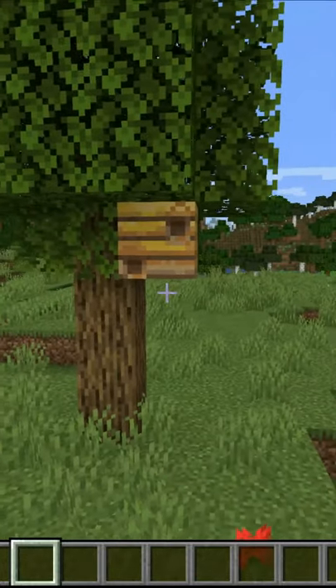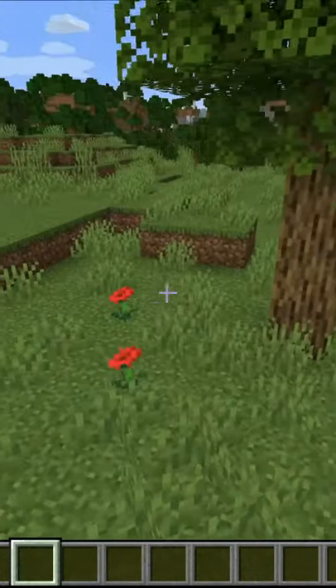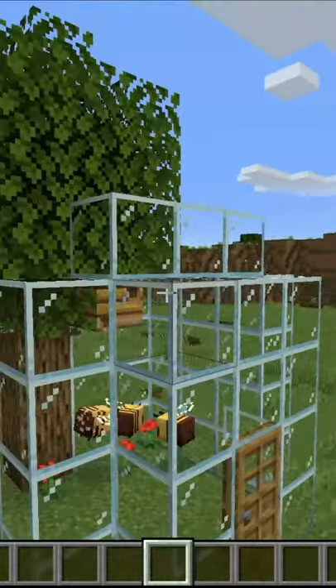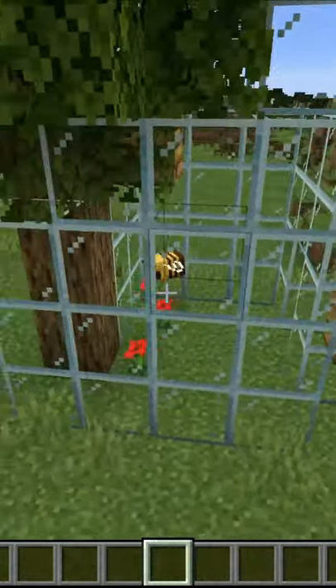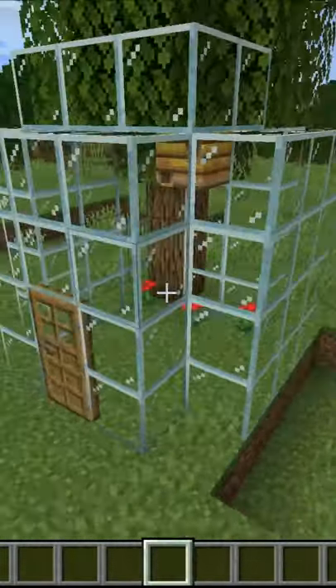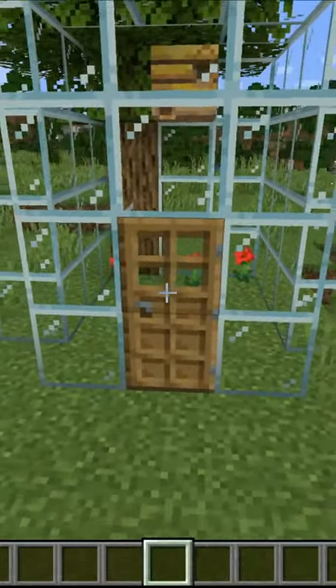You can find bees along with a bee's nest anywhere where flowers are naturally grown. When you find a nest and you want to breed these things up, make sure that you build a small enclosure just like the one you see here. It does not have to be made of glass, so as long as you are keeping the bees in place. Don't forget to put a door on so that you can get in and out.